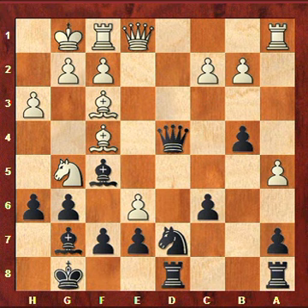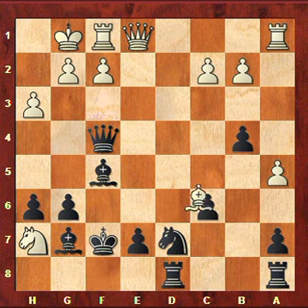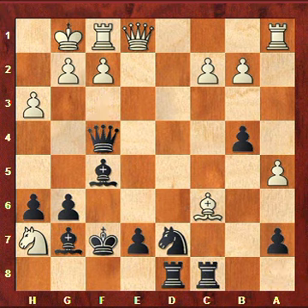Instead, he played e6 trying to complicate things, but this can simply be calculated. I took on f4 and won a piece. He takes on f7, king goes to f8, Nh7 check, king takes f7, he took on c6, I went with my rook to c8, and here my opponent resigned. The knight on h7 is going to be lost as well — it has no place to escape.